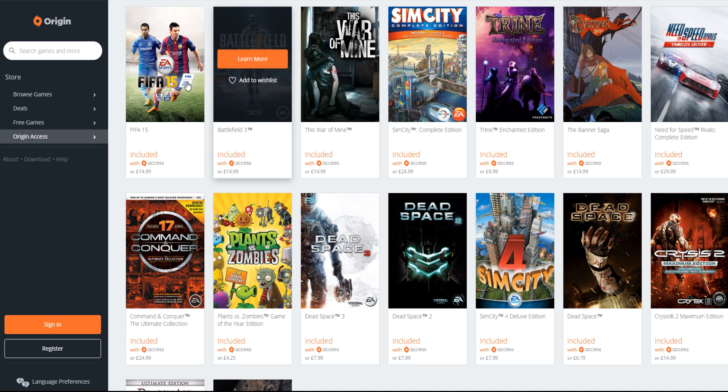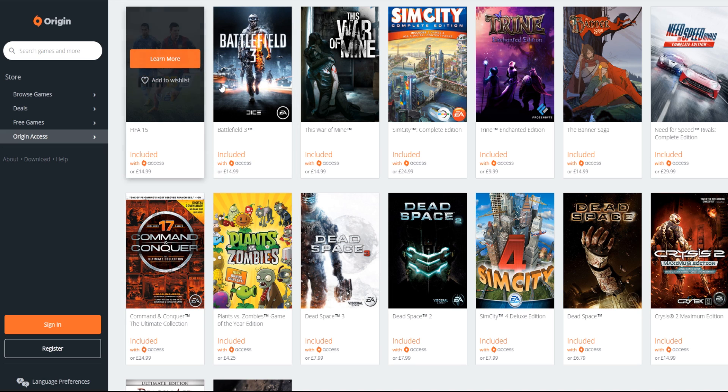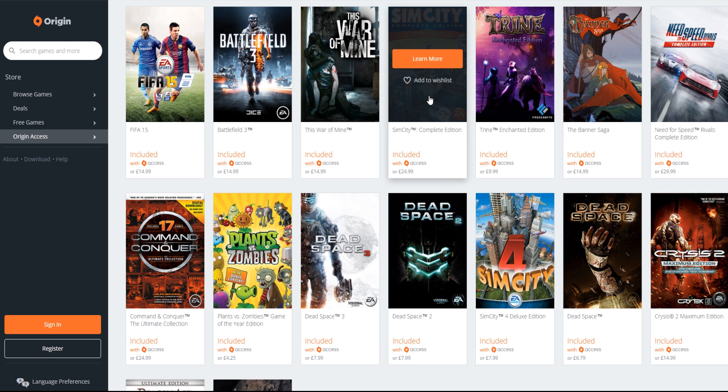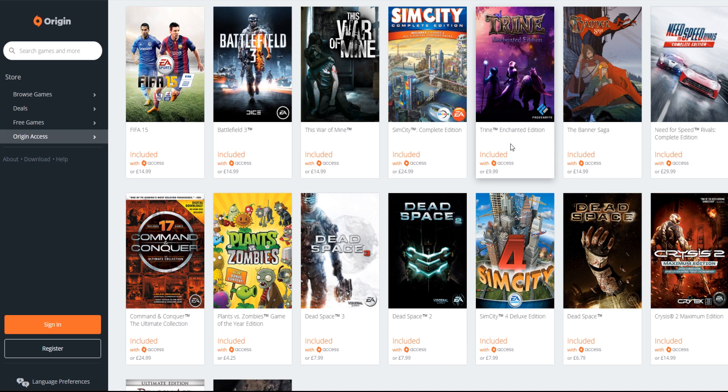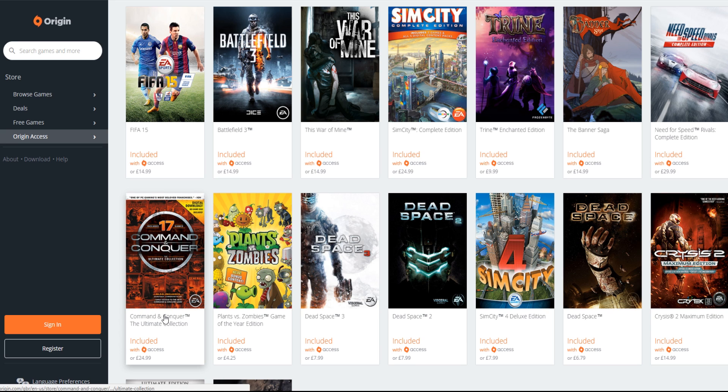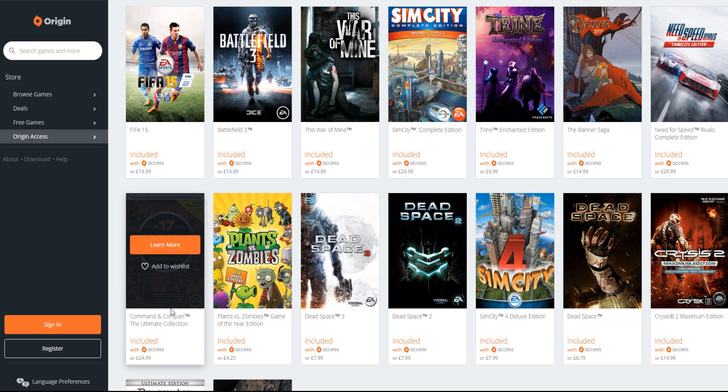We've got FIFA 15. Battlefield. This War of Mine - that's good. SimCity Online. We've got Trine, guys - that really nice-looking platformer. We've got the Banner Saga. Need for Speed Rivals. Command and Conquer: The Ultimate Collection - you get every Command and Conquer pretty much ever made, from the original right through to the awful Tiberian Twilight. And Red Alert 3 Uprising. And Red Alert 3.